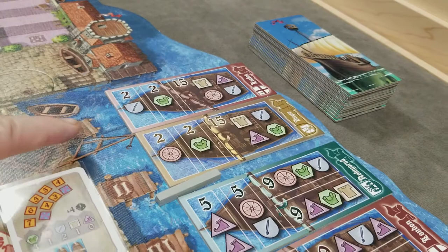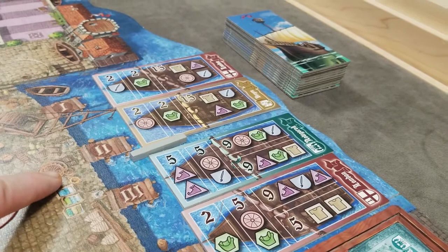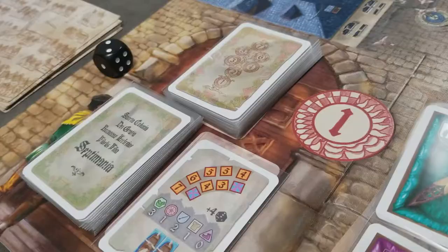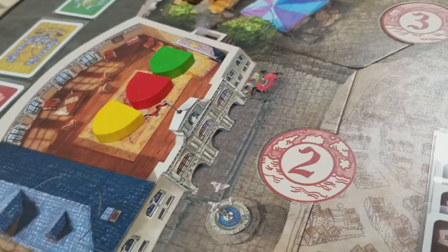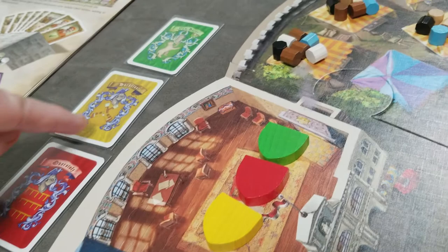The week card also indicates how many ships will set sail, so place the bar to mark which ships will sail at the end of the week. In the last round of the game — round six — ignore that marker; all ships will set sail. The last step of Monday is to reveal the top three edict cards. Three new ones come out at the start of each week.